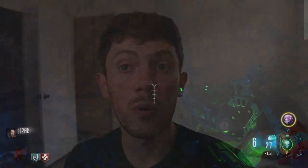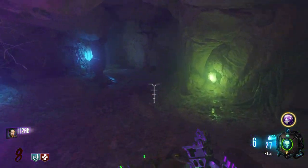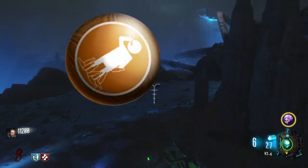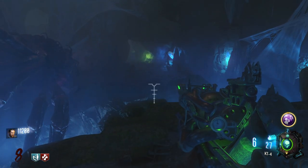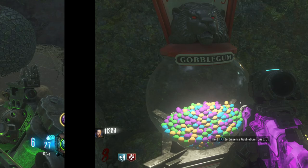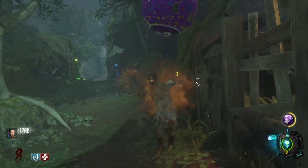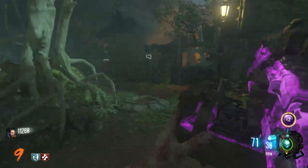The second thing I agree with disliking is the gobblegum — having to use a gobblegum for the Easter egg. The reason is not the same as everyone else. I don't think it's a problem because it takes away one of my special mega gobblegums. The reason is they shouldn't make you use gobblegums at all in any map. They should design each map to not need gobblegums at all if you don't want to use them. And then overall, the story behind the Easter egg? Beautiful. Chef's kiss right there.